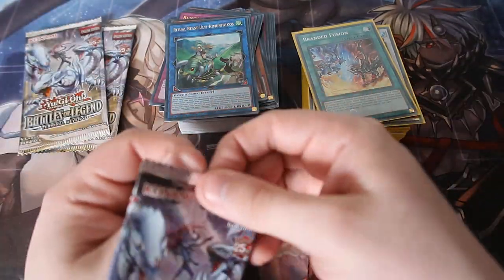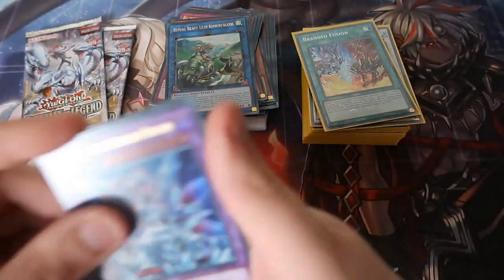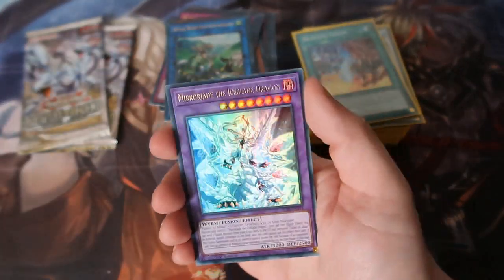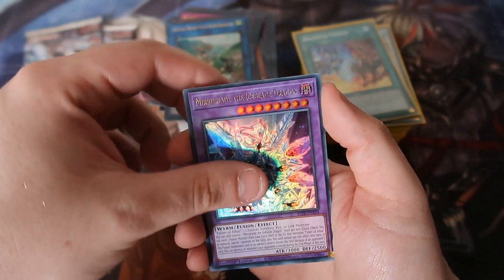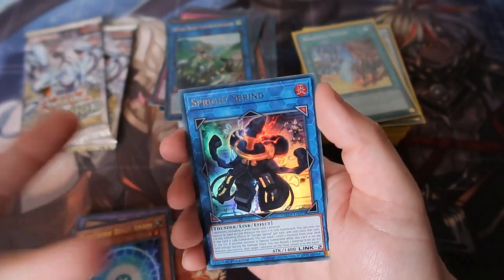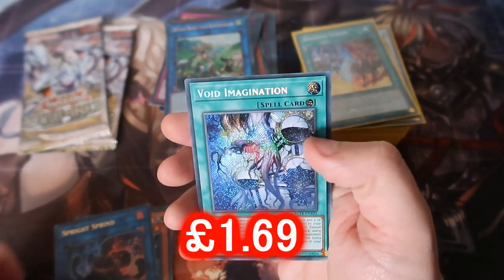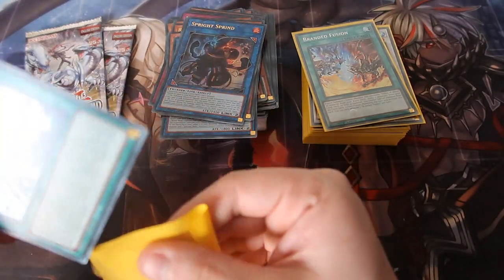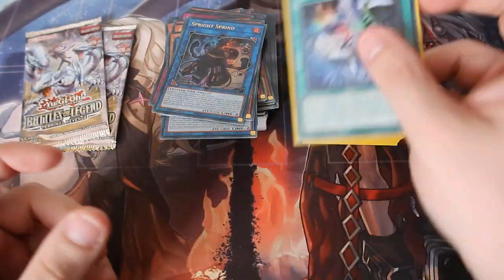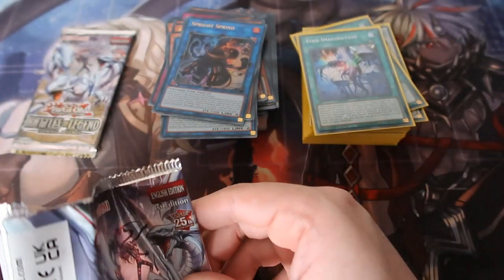Three packs left — don't tell me we didn't get anything. We got Ice Jade Dragon, the Ice Blade Dragon member, Jade Guard Dog, Electrode — nice! We got Spright Spright, and Void Imagination. Don't say my luck is running out — I just want that Newbell card, just give it to me once!